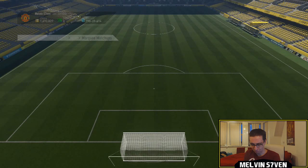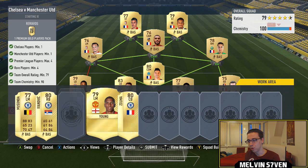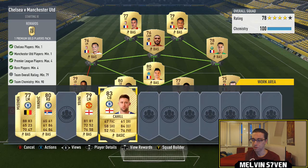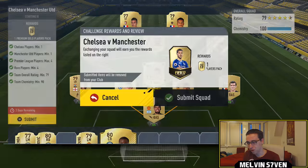Next one we've got is the big one — Chelsea versus Manchester United in the FA Cup. You need one Chelsea and one Man United player. You can only have four players from the Premier League and the rating has to be 79 with 90 chemistry. I've got Romero. You don't have to use Gary Cahill — I'll put Zuma in there because I'll still get the chemistry and he kind of links anyway. With the rest of it I've just gone Liga Un and got a bunch of French players. Actually I'm going to have to use Gary Cahill because the rating isn't high enough. You get a 25k pack for that — very easy.